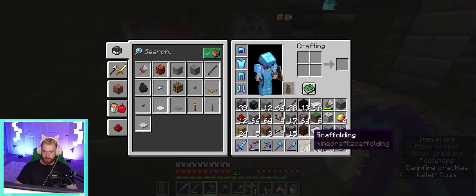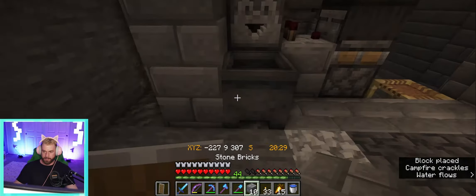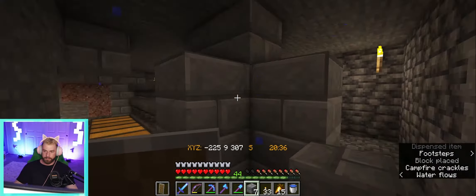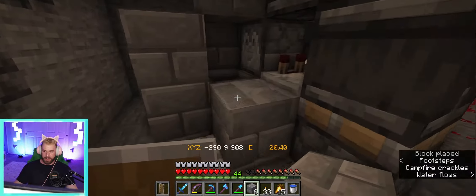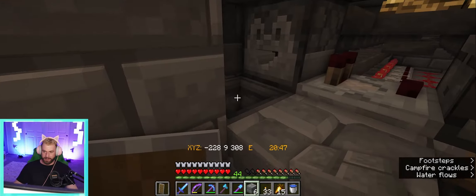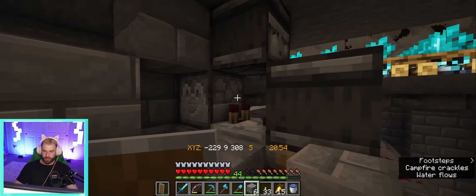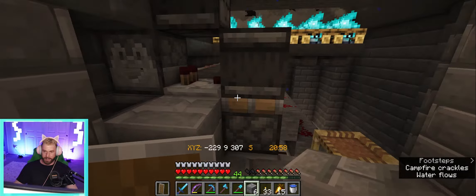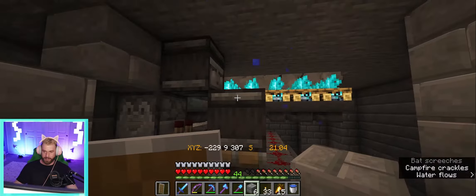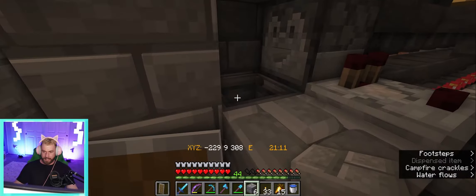We can encase our dropper - I don't have any glass so we're just going to use stone. I'm going to have to come in with a lava bucket, but for now it'll just get shot out and land in the thing and despawn. That's basically how you do an automatic dropper unloader - just a comparator, sticky piston below it, observer facing that way. When that gets triggered it pushes the observer up and creates an infinite little loop right there.